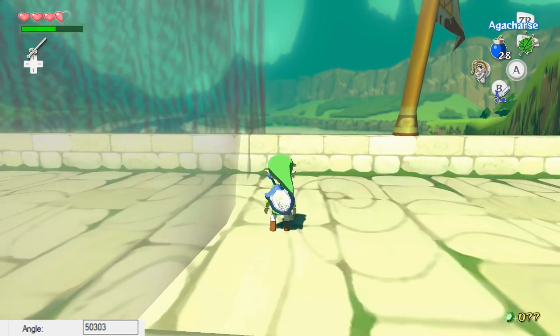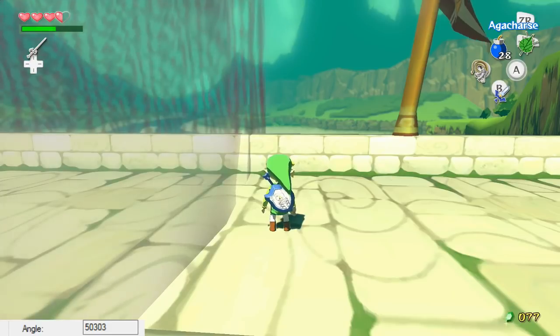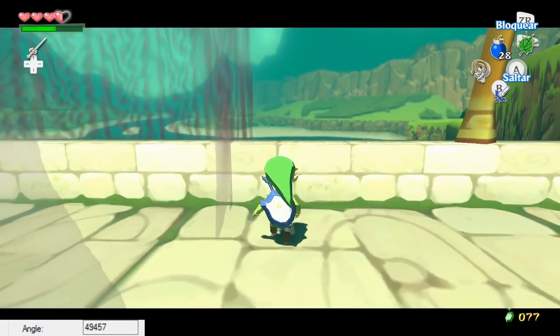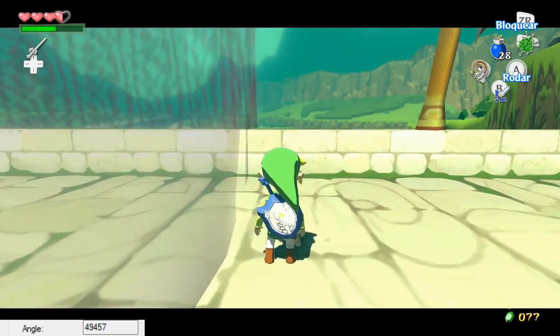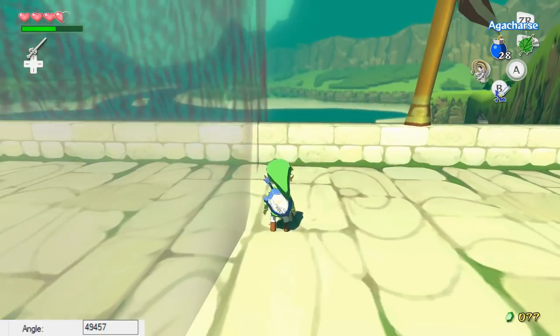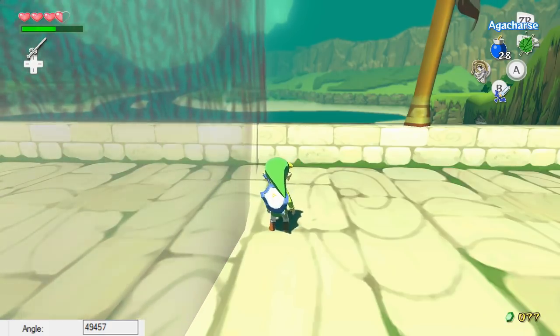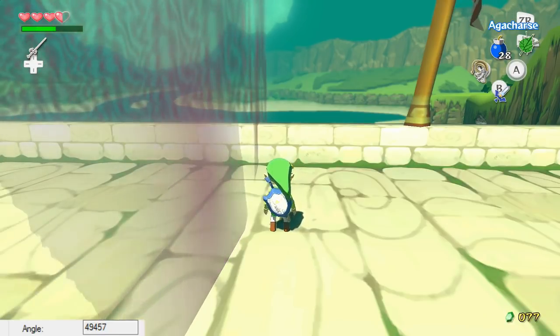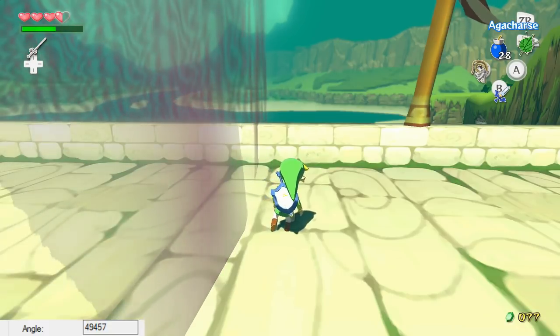Once you have the right angle and you've done your item slide — held forward for a half second and then held L-target to shoot to the right — you'll just need to wait until Link slowly glides along the wall until he hits around right here, on the other side of the barrier. If your speed is high enough, and by high enough I mean above 40 units, which is really easy to get — the speeds you can get with item sliding are pretty high — but you need to make sure the speed is also lower than 6,000. If the speed is above 6,000, the clip will not work. So you need to be between 40 and 6,000.